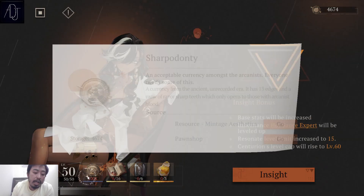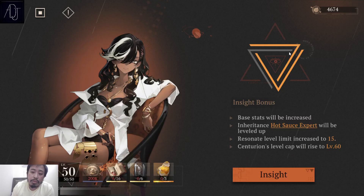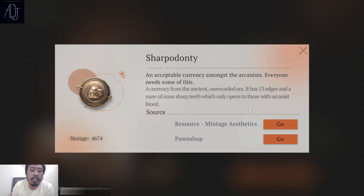You need 200k gold, which is no joke because it will cost you a lot of stamina. I've already calculated that for 200k gold you need around 700 stamina by clearing the resource stages currently available here in the closed beta test.